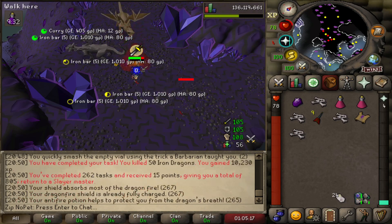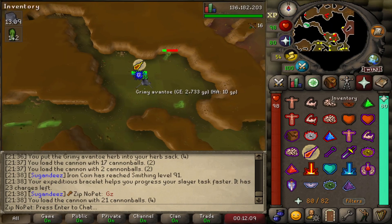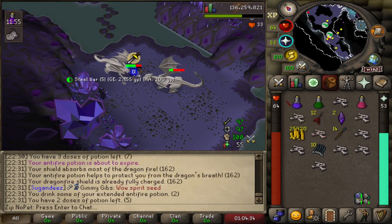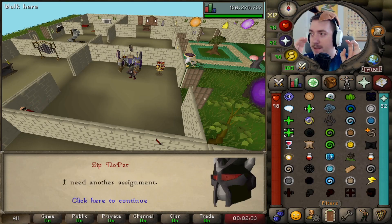I'll start doing some Slayer. My first task was Iron Dragons - that was a pretty quick one. Then we moved on to Tsukas, another easy task, really quick with a cannon. After that I had a long Aberrant Specters task, but it wasn't too bad. Next up was Steel Dragons, another pretty quick task. Overall we've been getting pretty lucky with some pretty easy tasks. And then it all came crumbling down.